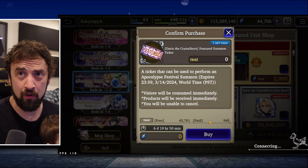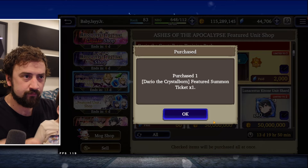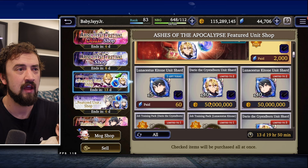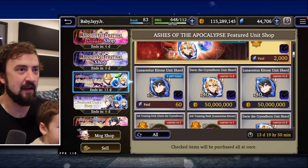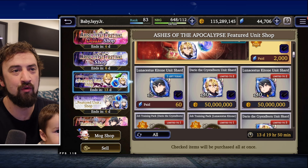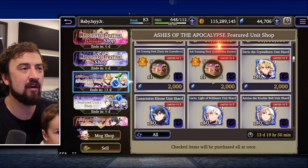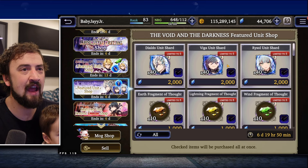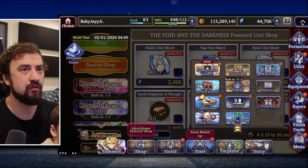We get Dario shards for Gil — make sure you're picking those up. I haven't even picked up the Katone ones yet because of my Gil situation; it would actually break me. But make sure you are getting those for Dario. Then we have the Dialdo, Viga, and Rysol shop if you pick one up and need to get some shards. And that's it for new shops.